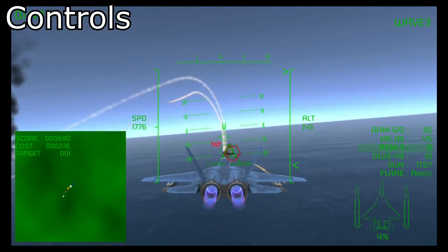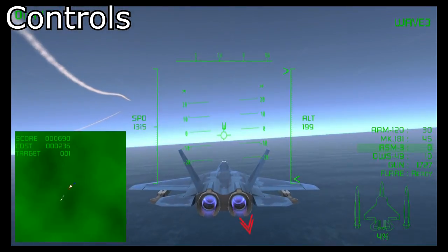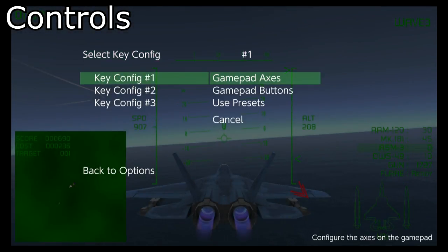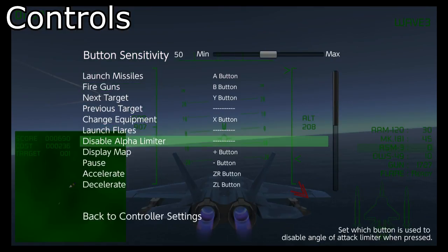Now let's get into controls. I won't say the controls are bad — most of them are laid out pretty well. The problem is the default control scheme doesn't have every option mapped to a button. Since there's no tutorial for the controls, you won't even know you're able to switch camera angles until you go into the settings and see that it's there, but it's just not assigned to anything.